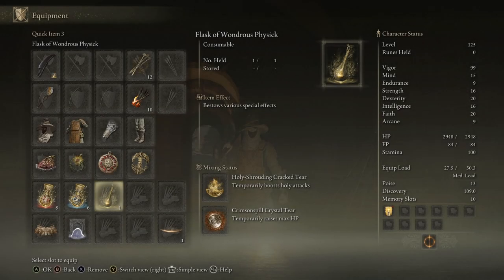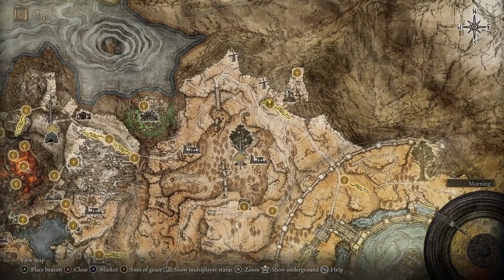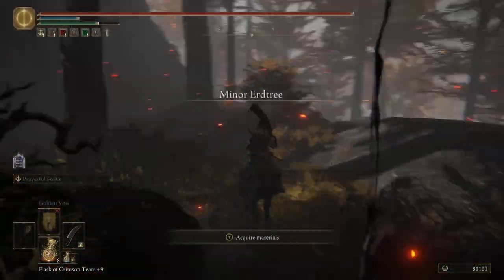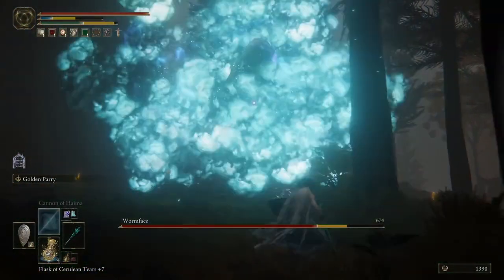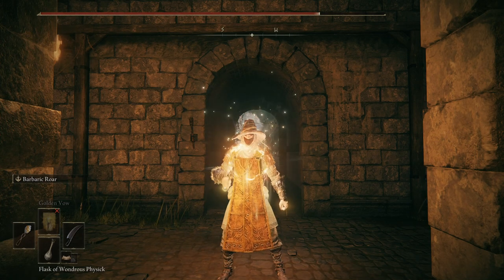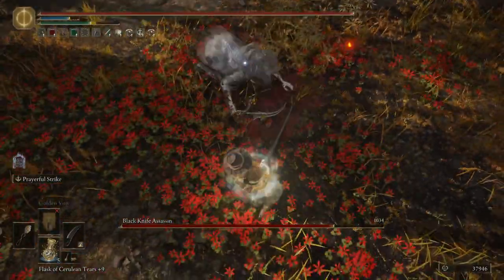Then we have the Wondrous Physic. There is a tear you can get from a Worm Face boss in the middle of Altus Plateau — it's the Erdtree boss there, one of the more unique ones. Just don't get grabbed by his wormy face. What this does is, for three minutes, increase your maximum health by 10%. This is a quite significant increase, bringing us up to a 21.5% total increase, taking us to around 2,550 maximum health.